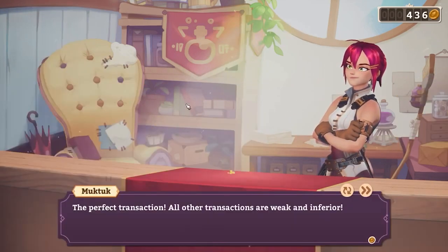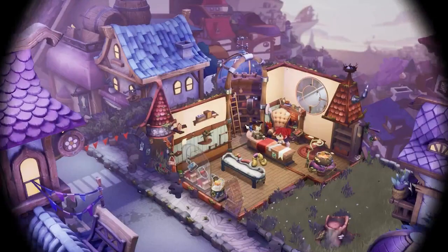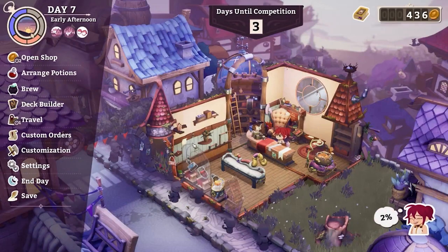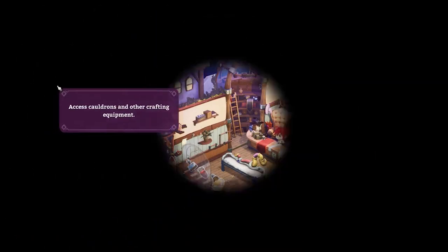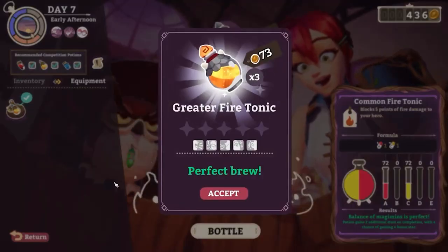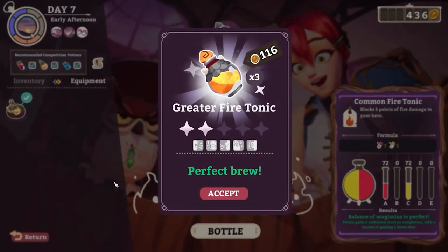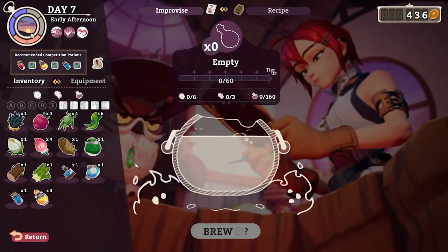All other transactions are weak and inferior! Good — we got some cash. We can also visit the forest to get some expansions there. But first things first, let's finish our brew — greater fire tonic, that's what we're talking about, nice base price. Now, we do have a bunch of orders for fire tonics and they don't actually have to be greater — you don't get more money for fulfilling them at higher quality. So we want a weak-sauce fire tonic with A and C.